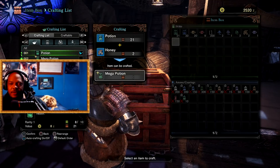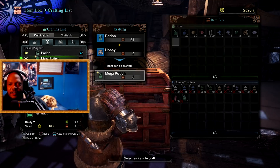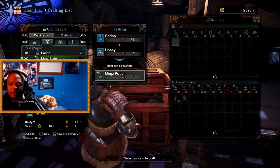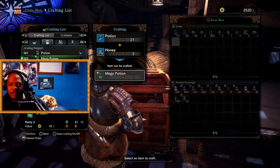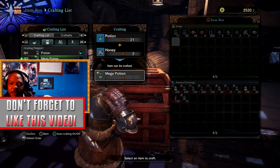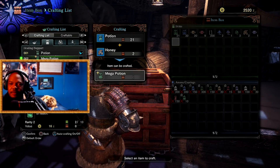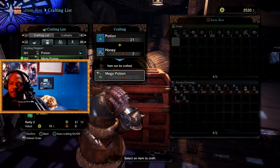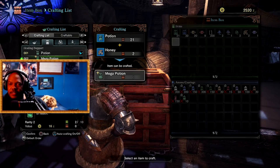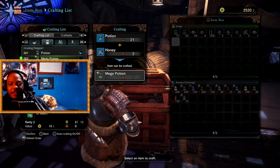If you have any questions let me know in the comments. Now I'm going to go down and see what I'd like to craft. I can craft a mega potion — it restores a moderate amount of health and all you need is a potion and honey. Next to the potion it says 21, and next to the honey it says 2 — that's how many of each item you have in your item box. So I have 21 potions and 2 honey, so I gotta get some more honey. I've just started the game and I'm having a lot of fun with it.